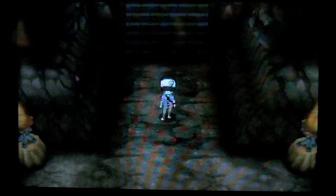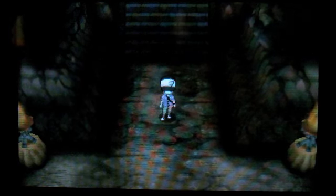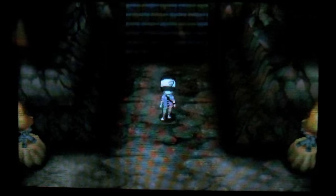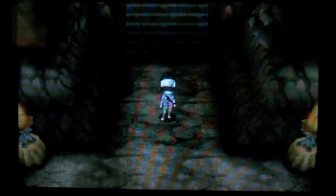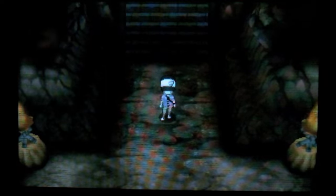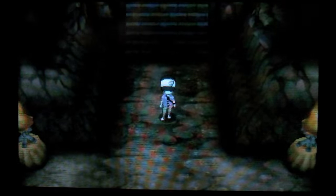Before we get started, the thing you need to know first is that the stats on Aegislash change significantly in each form. In shield form, you have increased defenses with base 150 defense and base 150 special defense, with base 50 attack and base 50 special attack. But when you switch over to blade form, those stats actually swap, so instead you have base 150 attack and special attack, and then base 50 defense and special defense.